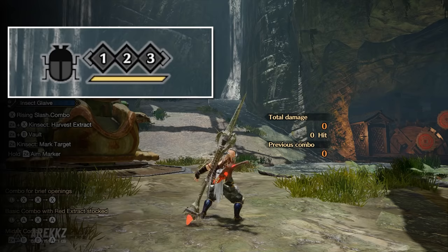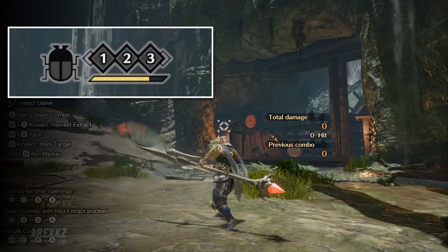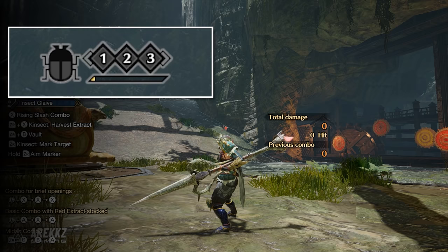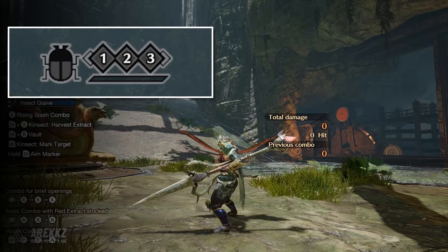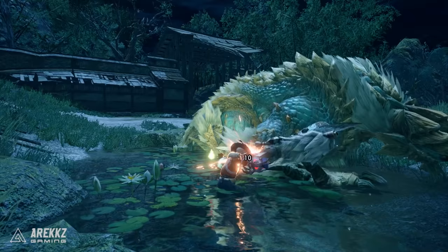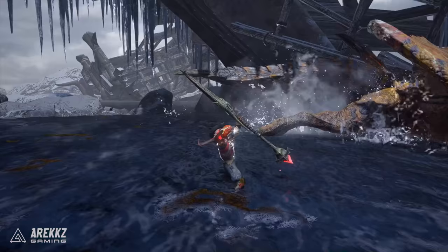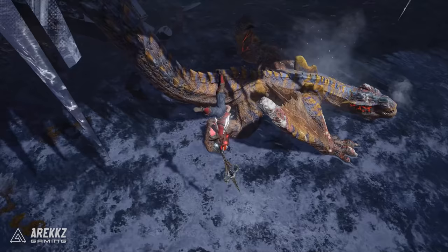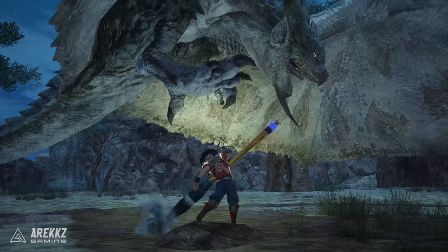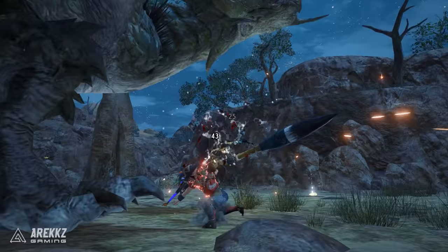Your Kinsect also has its own stamina bar. When you send it out you can issue multiple commands, but each time uses up a bit of stamina. If it runs out, it'll automatically return with whatever it's holding, but calling it back will also see the stamina recharge over time. Some Kinsects regenerate faster, and there's also a Silkbind move that can help. The core concept: use your Kinsect to gather extracts which buff your hunter and moves, then take advantage of these buffs to dish out maximum damage. When buffs run out, gather again and repeat.